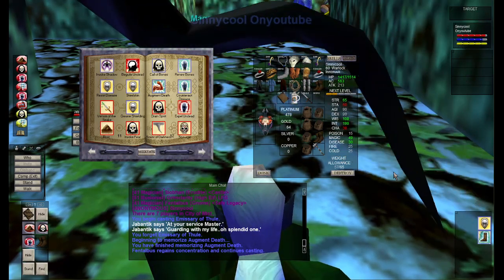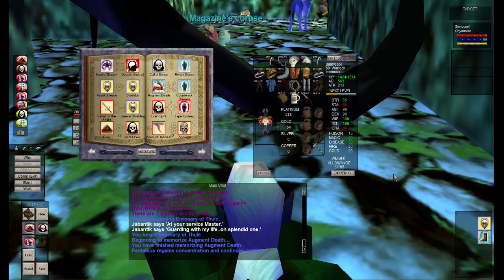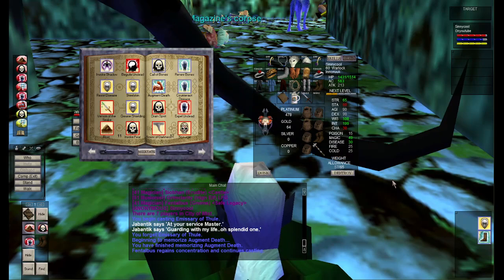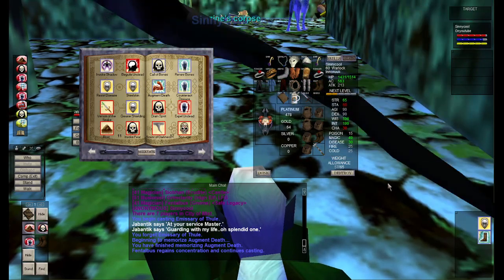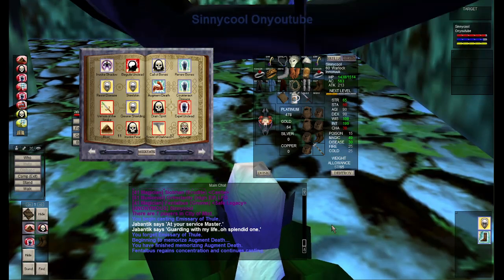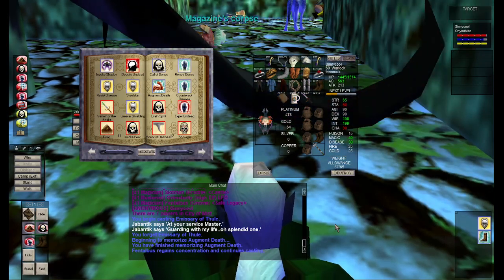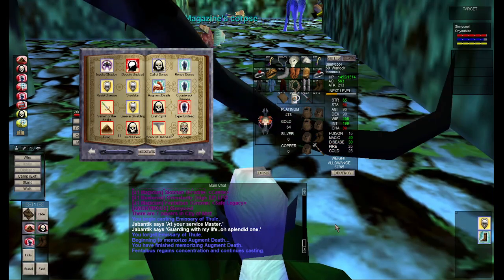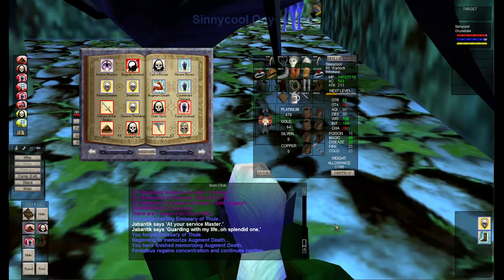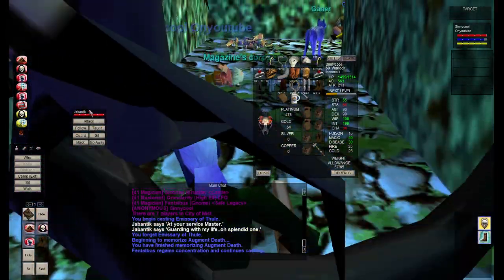While we're doing that we'll explore the front area of City of Mist, and maybe we'll come back later and do the second or third level. For now this will just be the entry area - the moat, the stables, the arena. I've never really been here before except a couple times recently. Back in the day on my level 60 warrior troll I spent time in Dreadlands, Karnor's Castle, Guk, and Kaesora, so I never really came here.